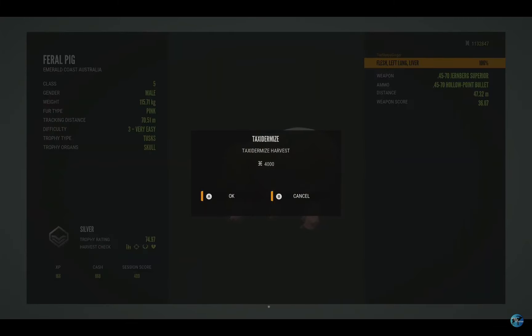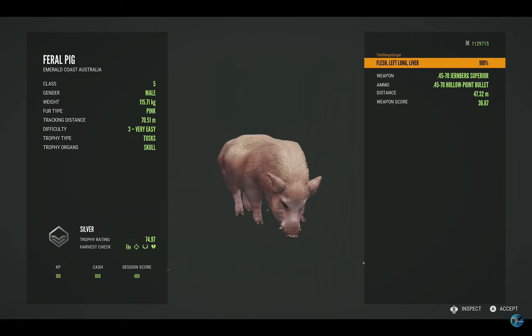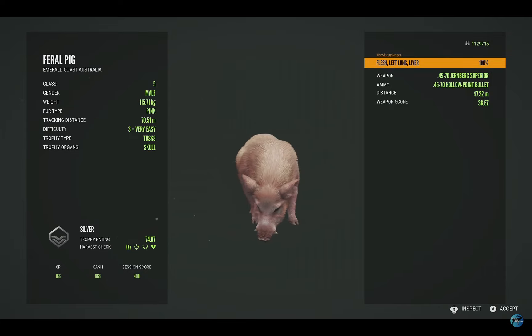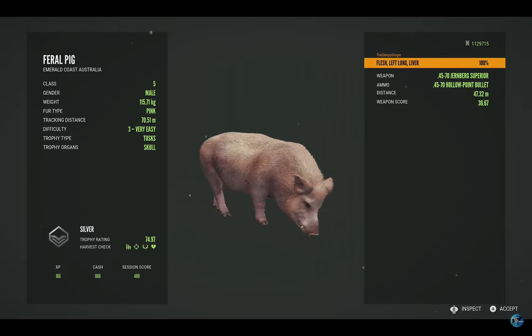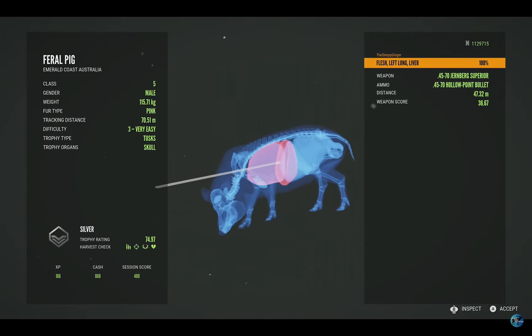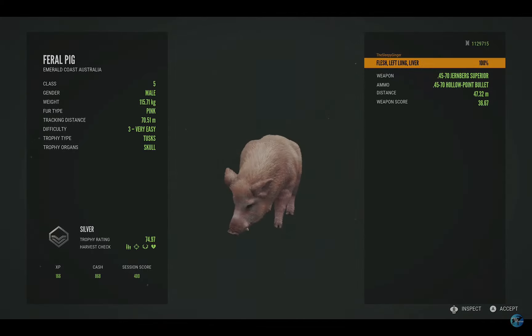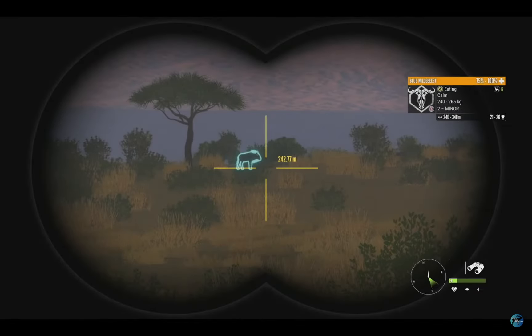It took so long to find this guy; I'm just glad he's finally on the ground. We did get vitals. He's a silver 74.97 and he is indeed the pink fur type — this is my second one. I know I got one off of Talhali and it was a female, so to get a male is pretty cool. Got him in the left lung and the liver — a little bit far back, but with really good penetration.